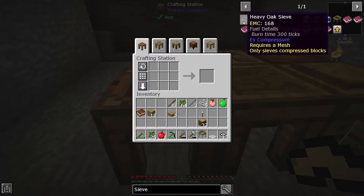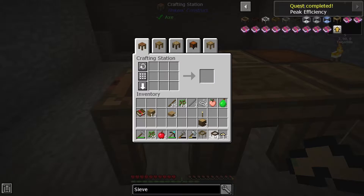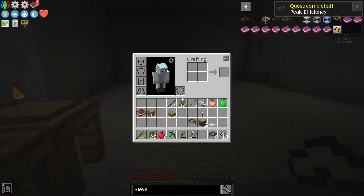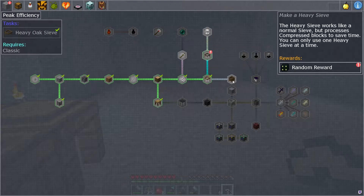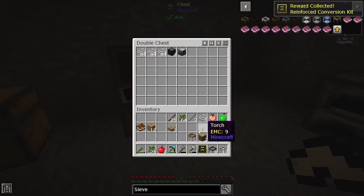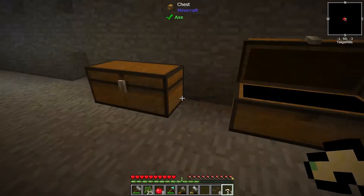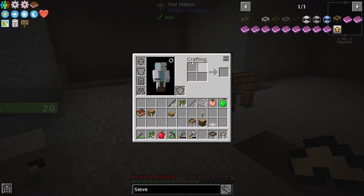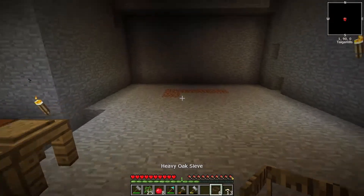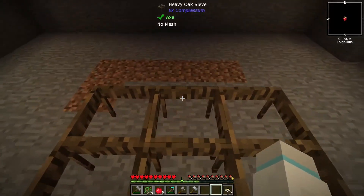If I need something like six sieves, I'll have to make more things - peak efficiency. Got a really quiet reinforced conversion kit - I have no idea what that is. It says 'fully upgrades a block to a given tier' - something from thermal foundation. We'll remember that and I'll completely forget. Got googly eyes. Now I have six of these, I'll just place them here.